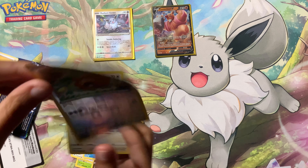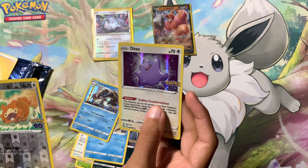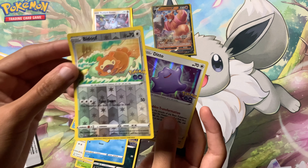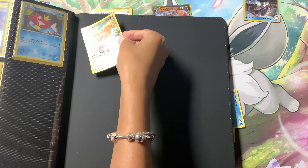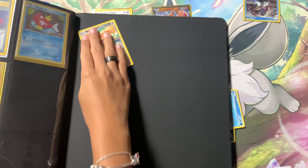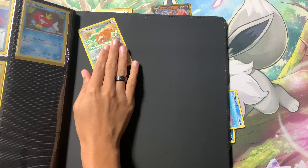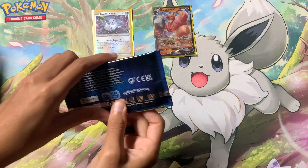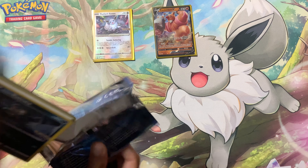Let's keep it moving. Aredos, Egg Incubator, Solrock, Barrel, Spinarak, Pidove sitting on his own, a little swing, Alolan Rattata again, Wimpod.